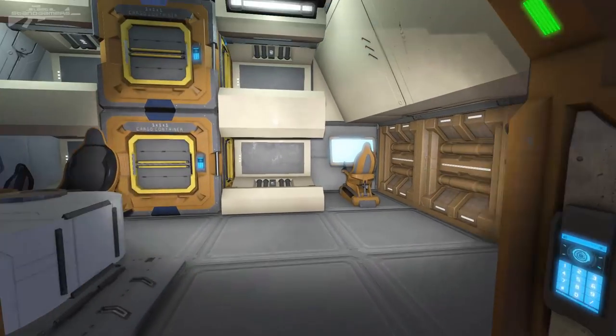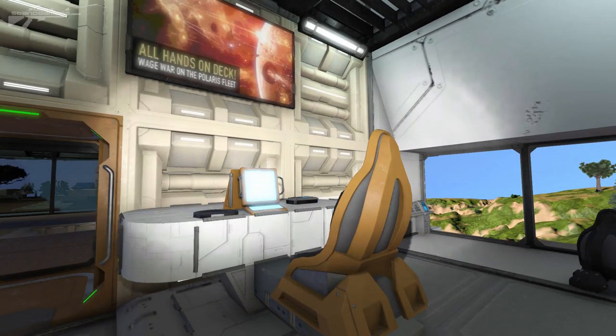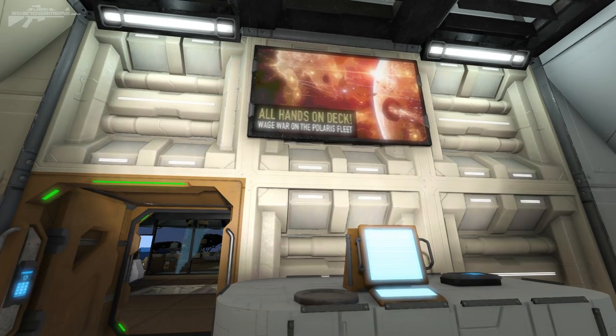Over here we've got the crew quarters. The crew quarters of this ship are very cramped - we've just got four sort of cells and a little desk here where you could call home after a long flight. All hands on deck.